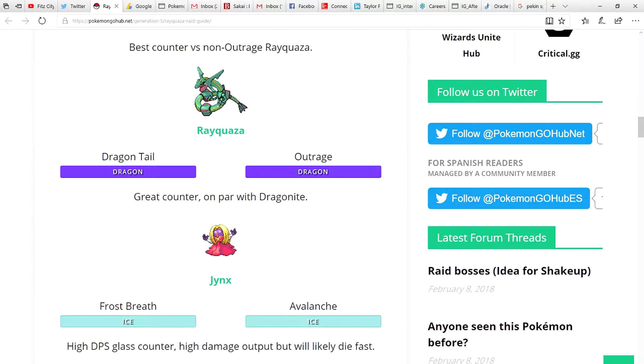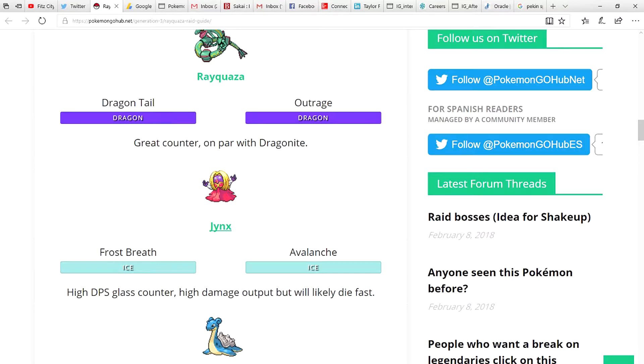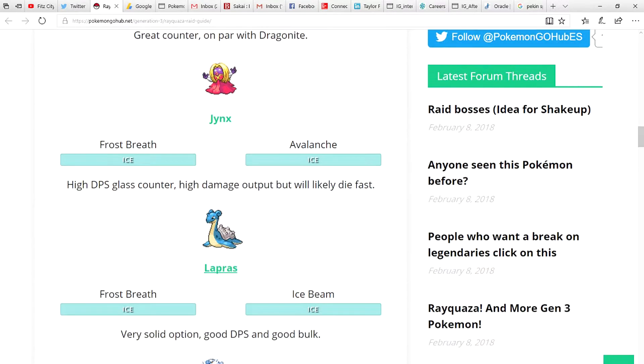Rayquaza itself makes sense — dragon against dragon. Jynx is actually very good. Rayquaza has been duo'd — yes, duo'd — with a full team of max Jynx. You max revive them once they faint and go back in. Jynx is probably one of the best ice attackers, even better than Articuno.